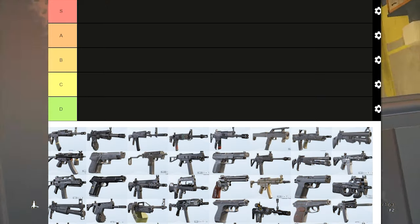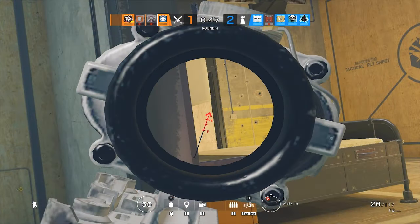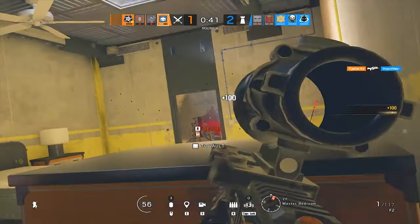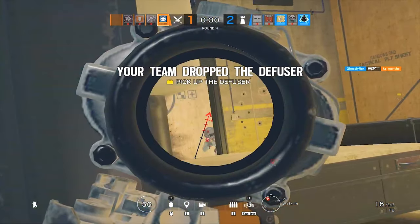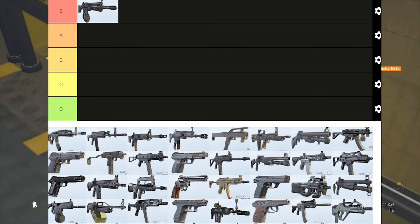Starting with the best gun for attackers — it's going to have to be IQ and Amaru's LMG. I'm sure all of you already know how powerful this gun actually is. It shoots really fast, has a good fire rate, does a lot of damage to the body, and also has the angled grip — not to mention it has a huge drum mag, so you have like 60 bullets or something like that.